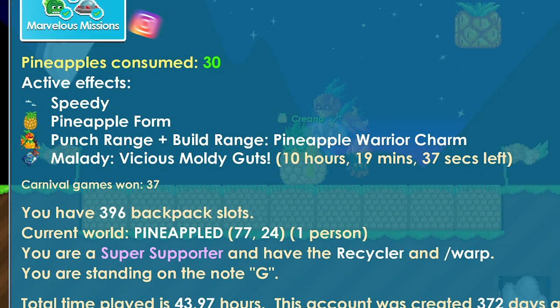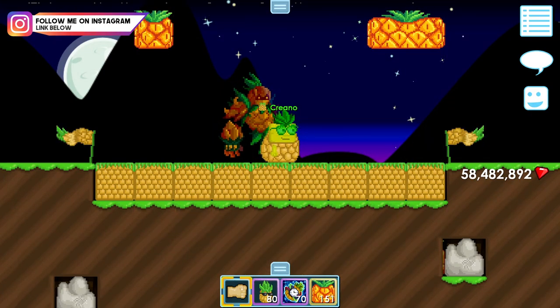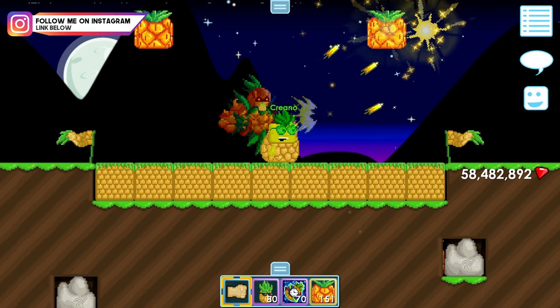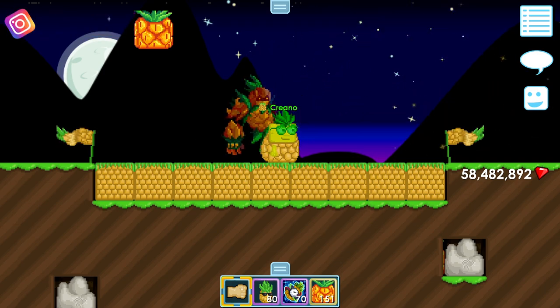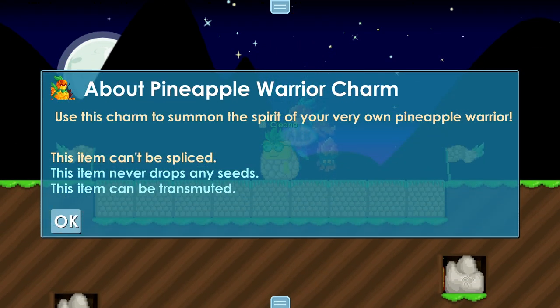Basically, the Pineapple Warrior Charm gives you punch range plus build range. This grants you the ability to build long builds and you can punch far away — super useful. Better than the dragger scarf. And it's a neck item, so let's check out the information about the Pineapple Warrior Charm.